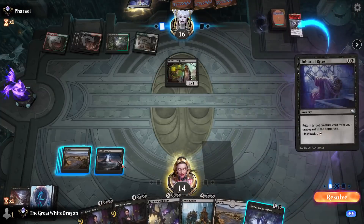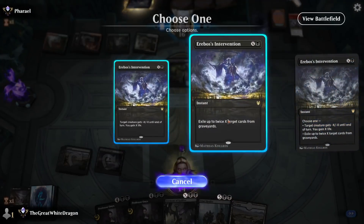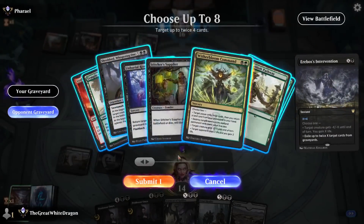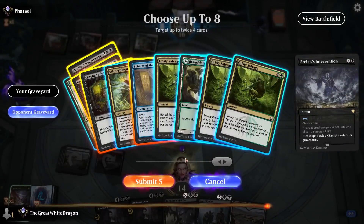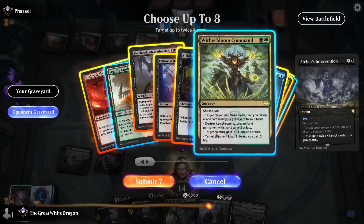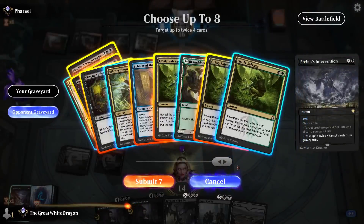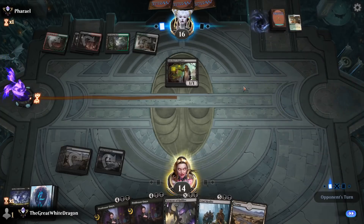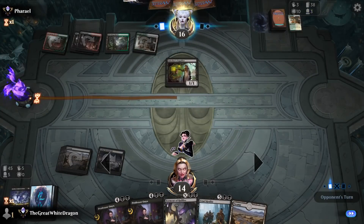Watch this, boys — the return of the Golden Girls! He will never expect it. We're gonna click on this, and that, and this, and that, and that, and this and that. Did I hit everything? What did this do? Target player mills three cards — yes, salvage is better. Auto tap, boys. What a nice turn you had there. It would be a shame if it completely got ruined by one simple card. Now you have nothing in your graveyard.